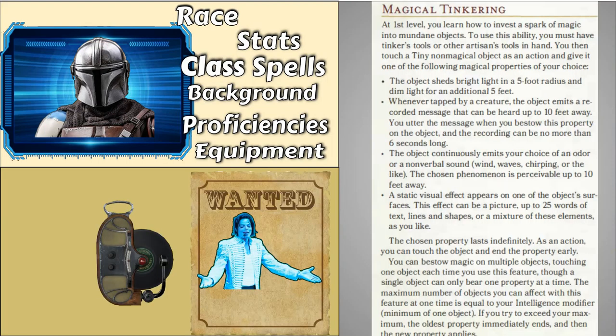Class will be Artificer. One of the features we'll get as Artificer is Magical Tinkering. You can use these to make a variety of props that he has in the show, as well as things that would make sense for a bounty hunter to have. You can do holographic wanted posters, or even recreate bounty pucks. You could also do recordings of instructions from clients, like a voxophone type thing from Bioshock. You could do a sound distraction — something that continuously emits an odor or non-verbal sound — almost a grenade type thing that you throw as a distraction. Really, the possibilities are endless, and a lot of this stuff seems like gadgets that Mando would have.